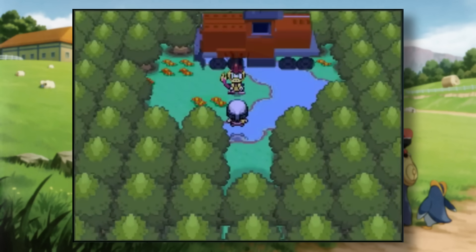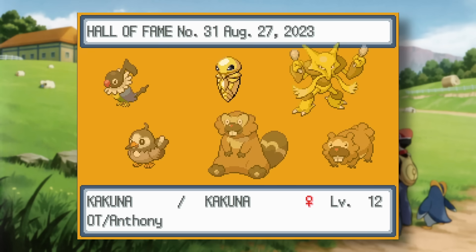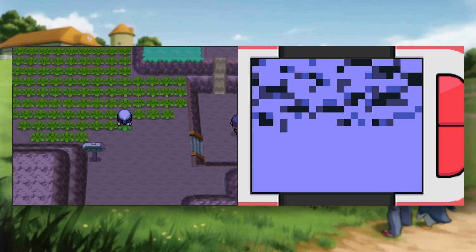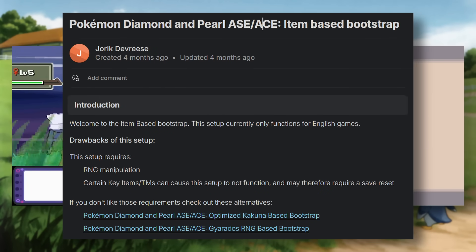Setting up ACE does require some effort, but the setup improved significantly just a few months ago. If you've seen Gen 4 ACE videos before, you're probably familiar with the old setup that involved catching a Kakuna, then entering it into the Hall of Fame 28 times. This is obviously tedious and time-consuming, so Retire came up with a new setup that is about 2 hours faster. I linked Retire's detailed guide in the description.